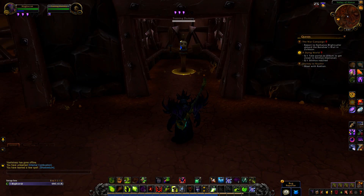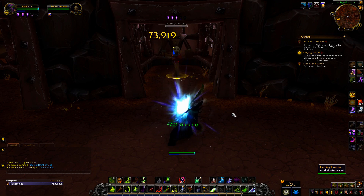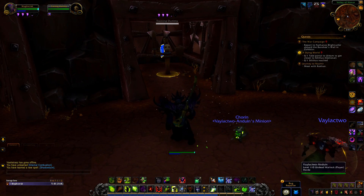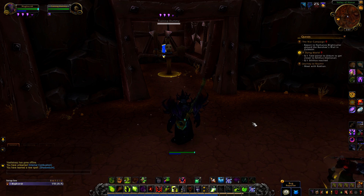Another spell they updated the animation on was Shadow Burn. It was a spell that you couldn't really see before. Let's hit it now — bang. It's got like a purple fiery spell. Not the most obvious animation, but it's better than it was before, which you couldn't see it at all.